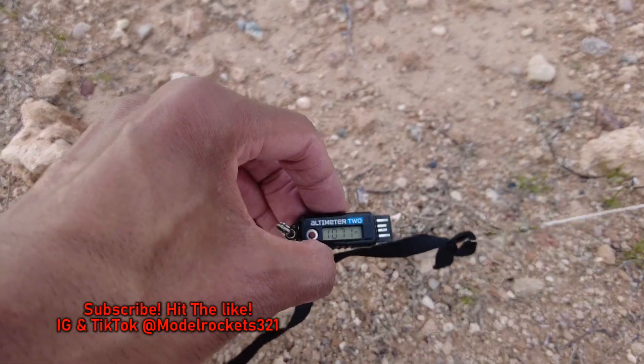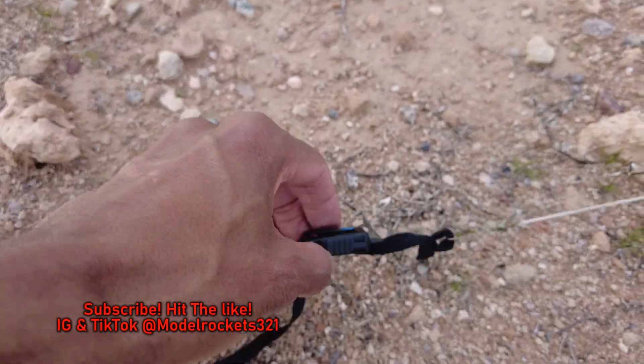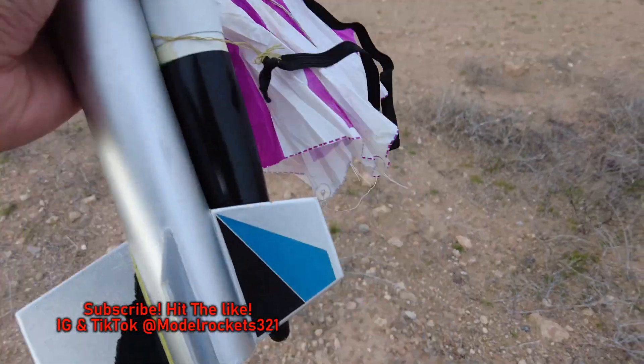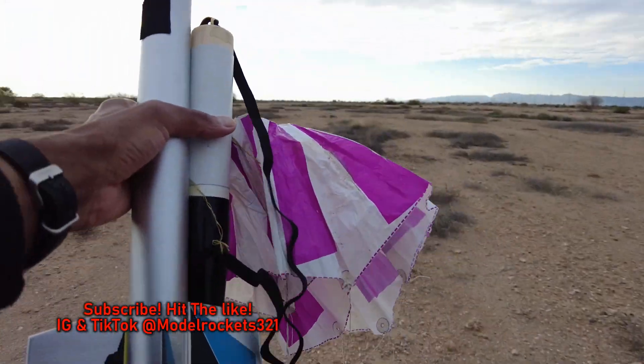Altimeter data: 1,071 feet, 221 miles per hour. Right there folks — nice, over a thousand feet today. Very cool. Astron Omega — the legendary rocket.